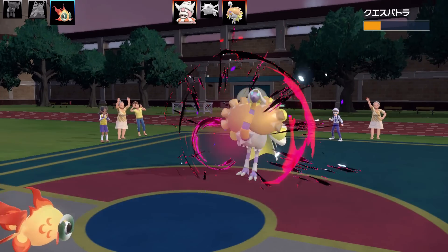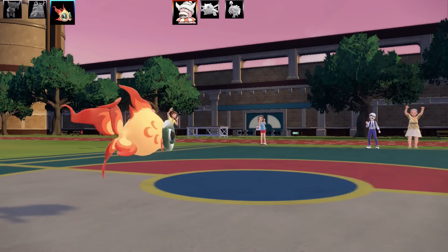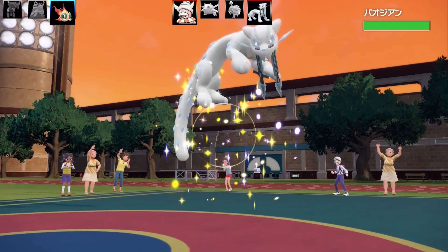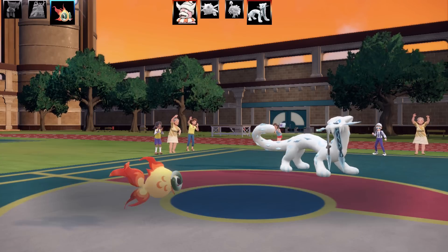When you look at this team, there are two bulky support Pokemon and two very offensive sweeping Pokemon. So that's going to be the end of Espathra - it's a Psychic type. I'm still learning all these names and pronouncing them perfectly, of course.